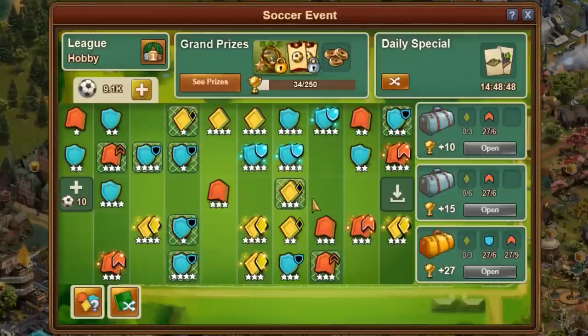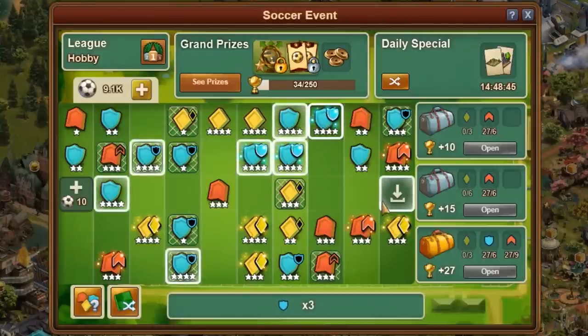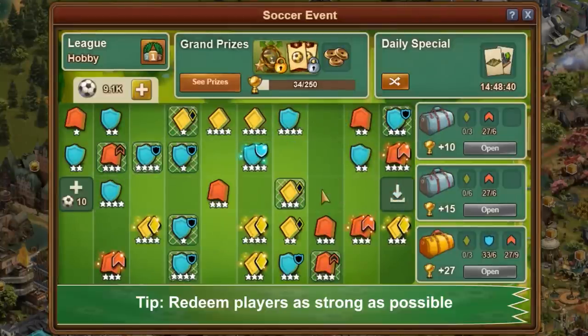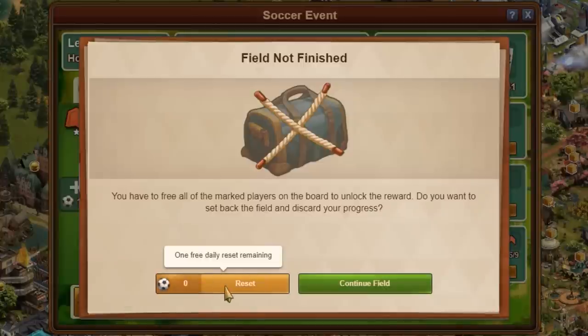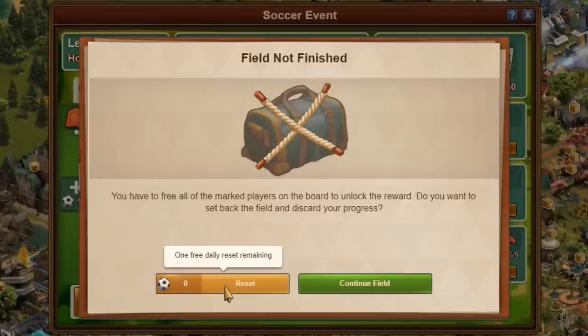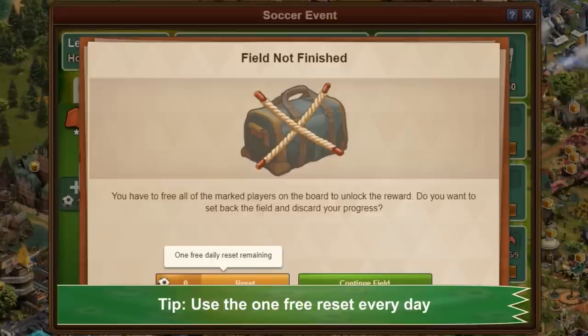You can place the player with a complete badge onto the field on the right to get the badges. Tip: redeem players as strong as possible. You can reset the board if there are still players on the field, but there is an additional reward for uncovering all the players on a board. The first reset per day is free; all further resets cost footballs. Tip: if possible, use the one free reset every day. By the way, no badges are lost during a board reset.